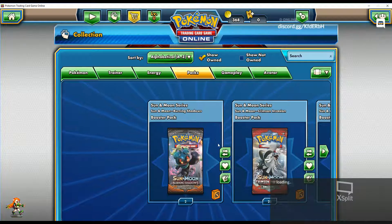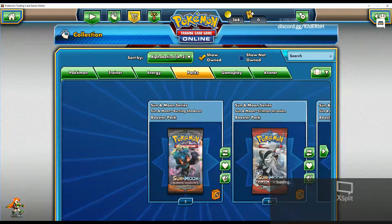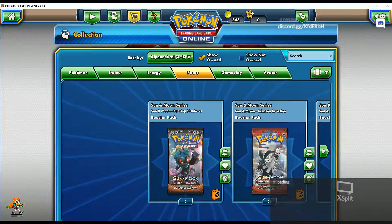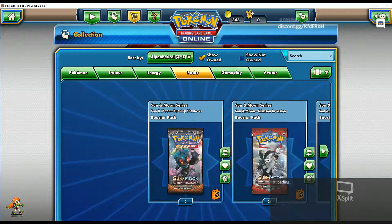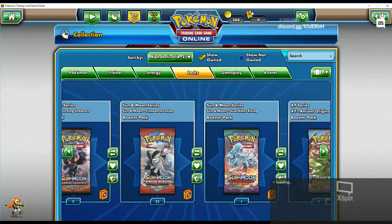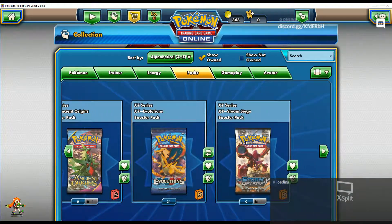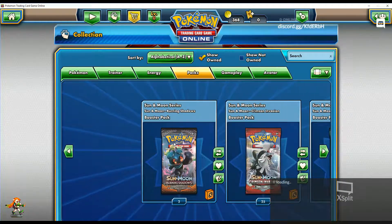Chris. So guess what I found, Chris. I was going through my old cards and I found some boxes. Guess what were in the boxes, Chris? If you're looking at my screen right now, you can probably guess what was in those boxes. Do you need me to spell it out for you? Alright, I'll spell it out for you.